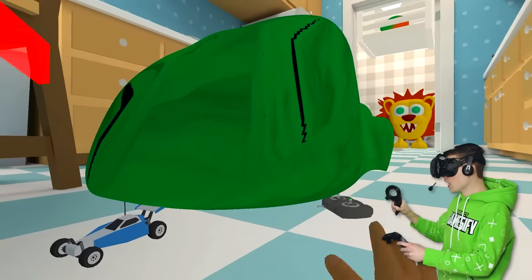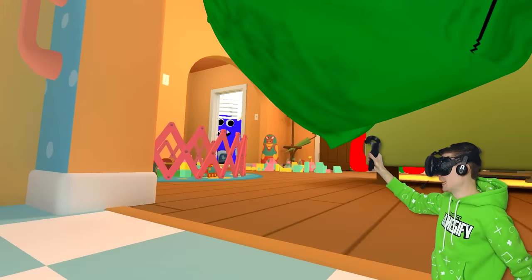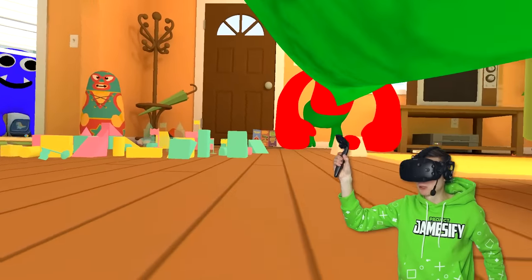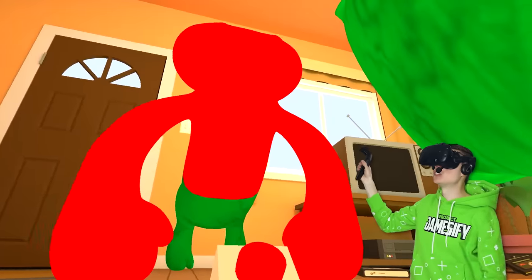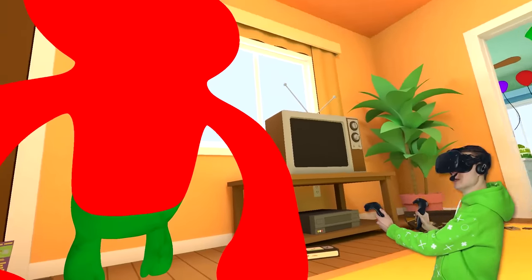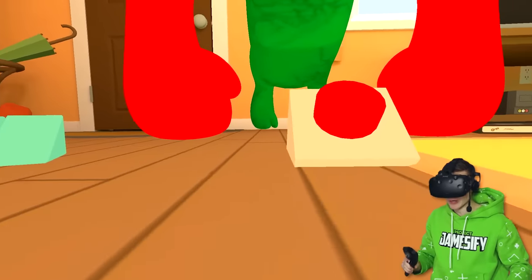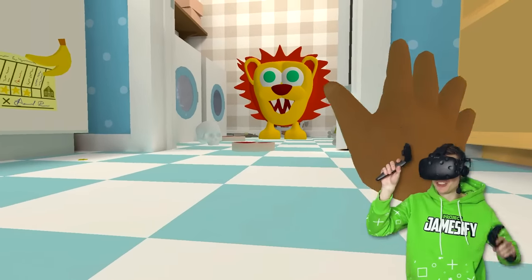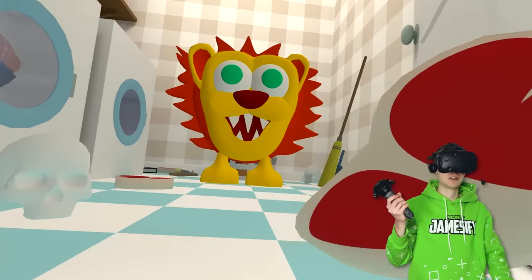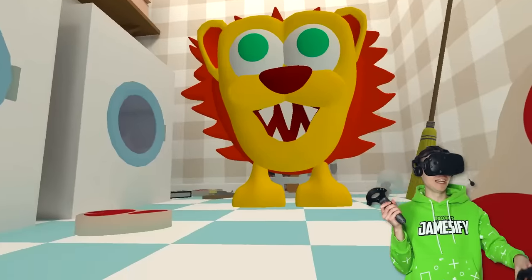Check it out, it worked! Look at Captain Fiddles over there - I forgot how big he is! But yeah, look at this - we got a body now! Hi Jumbo Josh! I don't know what this button does yet, but that gives you a body! Let's go! This monster - I don't think I've ever seen before! What's your name? Some sort of lion dude or something?